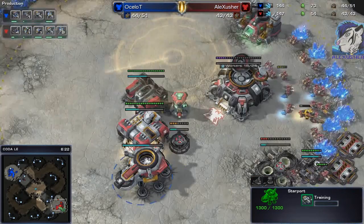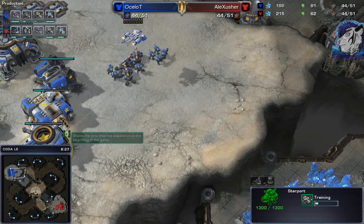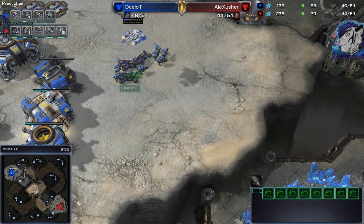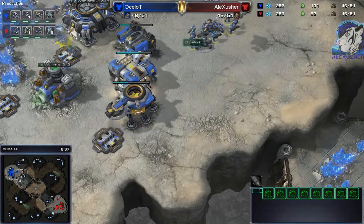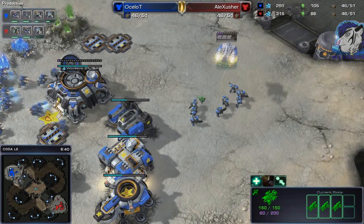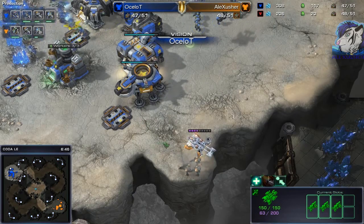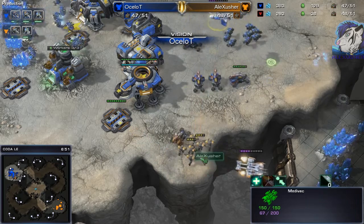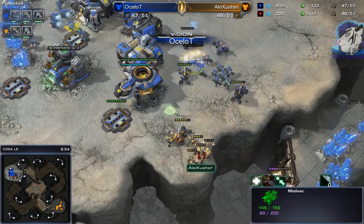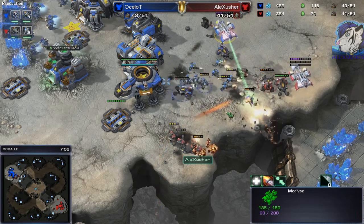He sees everything — he scans. Looks like he will drop again. He's waiting... he moves out, moves back, sees the drop. Those marines are so clumped — they take a lot of splash damage there. The drop is nice.